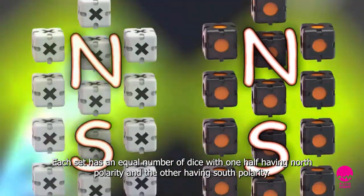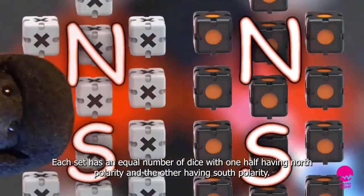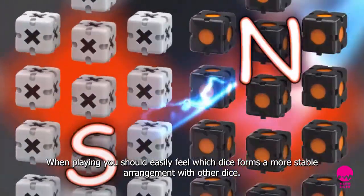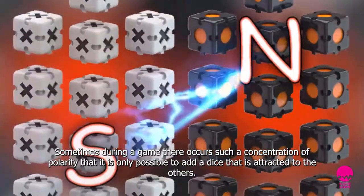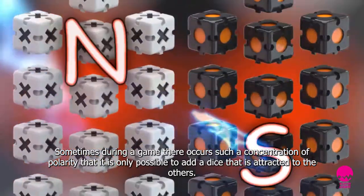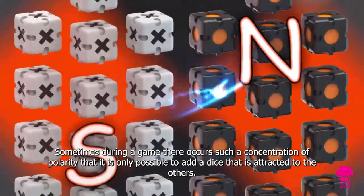Each set has an equal number of dice, with one half having north polarity and the other having south polarity. When playing, you should easily feel which dice forms a more stable arrangement with other dice. Sometimes during a game there occurs such a concentration of polarity that it's only possible to add a dice that is attracted to the others.